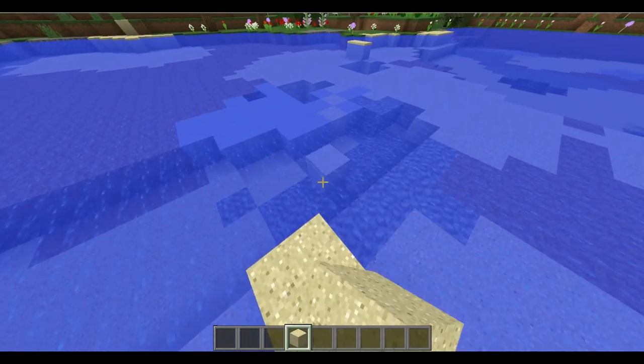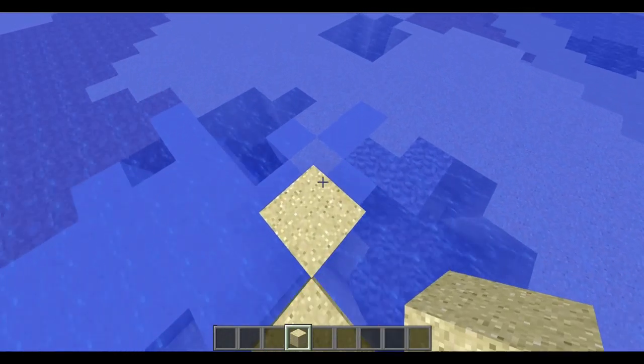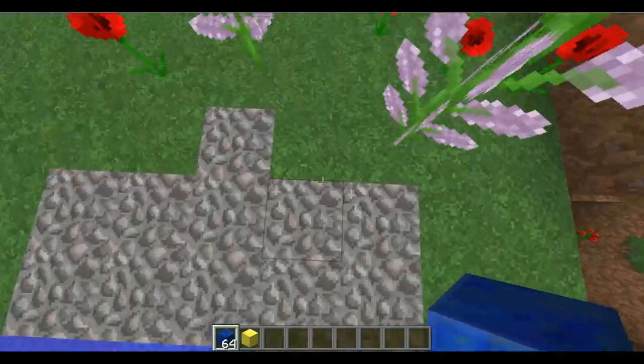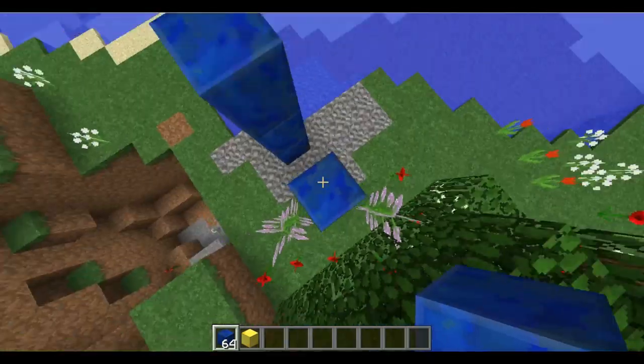So first, what we've got is WarpPortal. I'm going to show you how you can use it. Of course, you need a gold block and another kind of block that you want to use for your portal. Let's make a little portal right here.